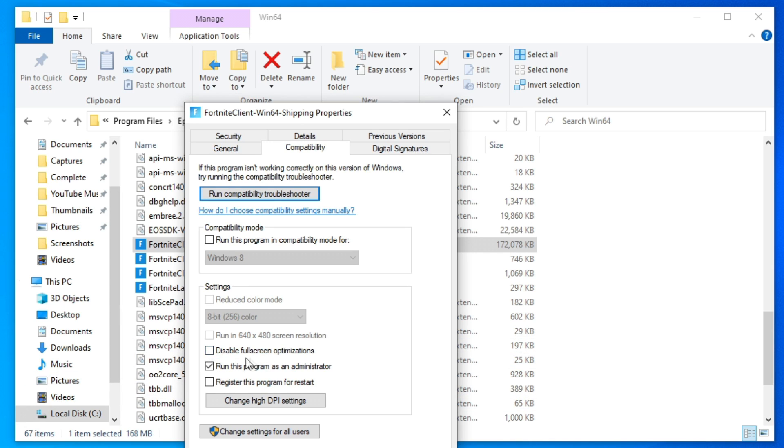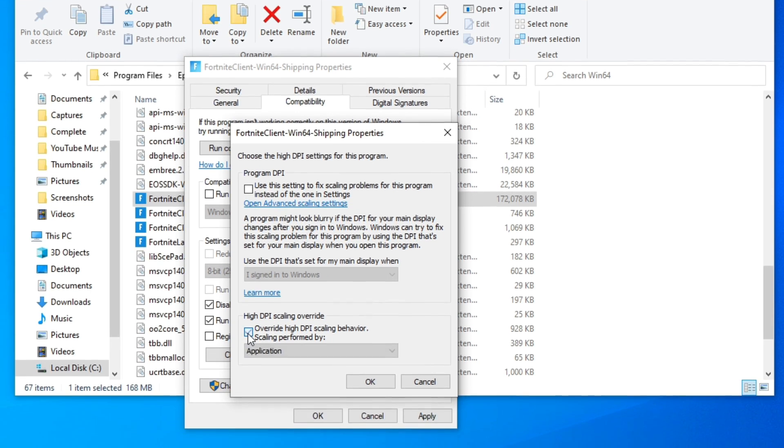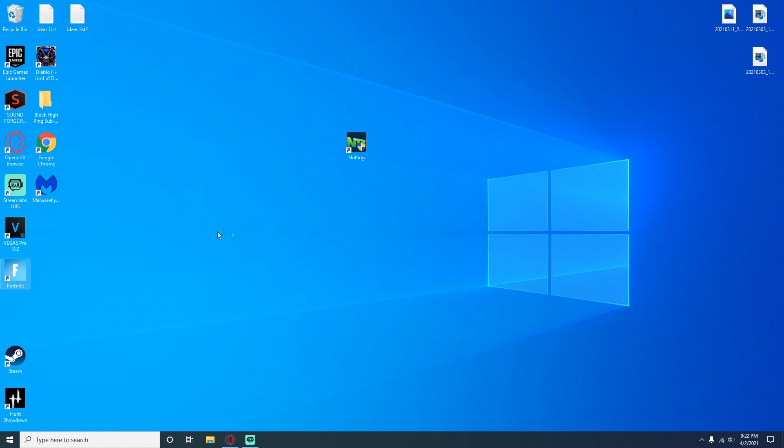Also check 'Disable Full Screen Optimizations,' because without this, Windows 10 adds V-Sync and extra input delay to the app when it's running. Then click 'Change High DPI Settings' and check 'Override High DPI Scaling Behavior,' leaving it set to Application — this also lowers input delay by a small amount. Once you've done all that, hit OK and then Apply. Those few changes will give you higher FPS and lower input delay.